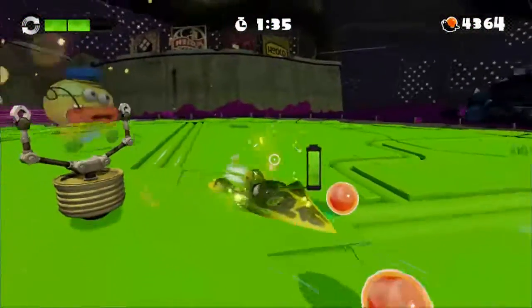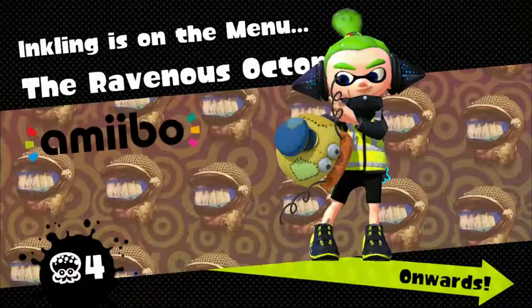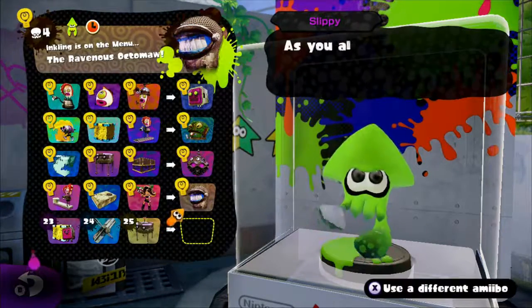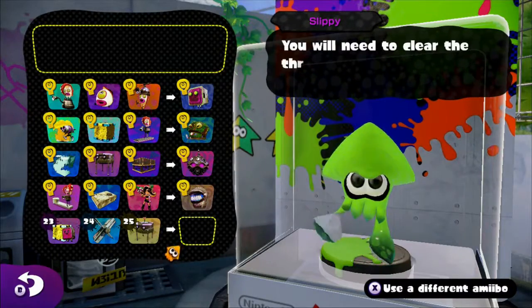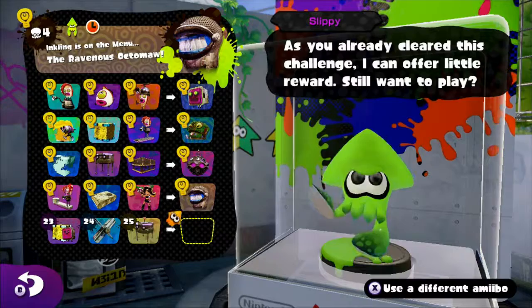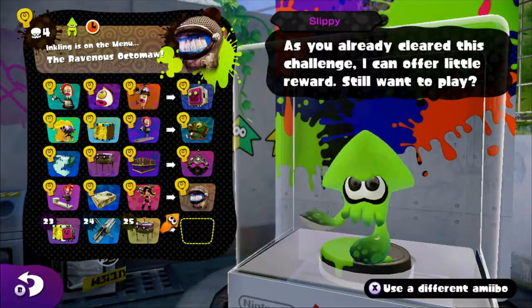I don't know how I guessed exactly where those were, but hey, we did it. And for that, we are rewarded with Squid Beats — with a Z. Alright, so that's going to do it for this episode of Amiibo Challenges. Next time, we're going to be doing the final one where we take on the last three. But that's it for this episode. Anyway, if you enjoyed, don't forget to do the YouTube video things, including taking a look at the links in the description. Thanks for watching, and I will see you all next time. Bye bye.